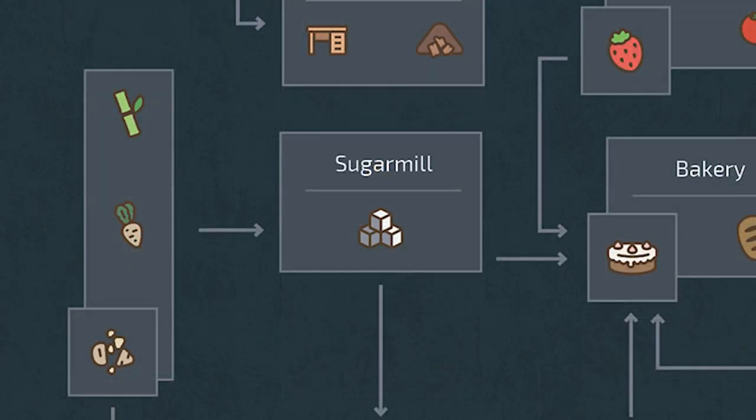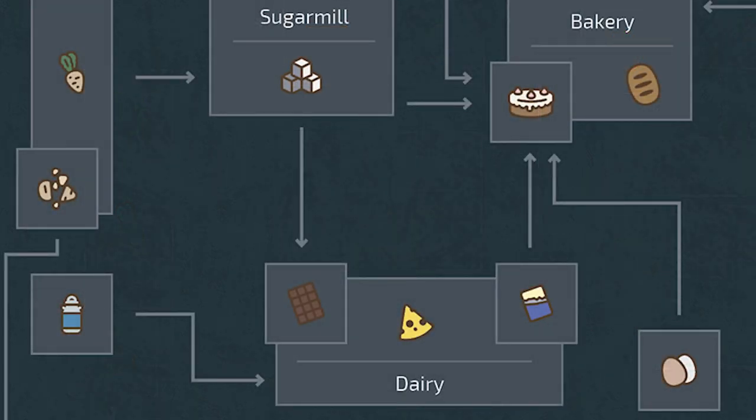Sugar cane and sugar beets can go to the sugar mill where sugar is produced. Sugar can be sold or move further down the production line as an input at the dairy or the bakery. Speaking of the dairy, it will accept sugar and milk as inputs to produce chocolate. Milk alone is used at the dairy to allow cheese and butter production.